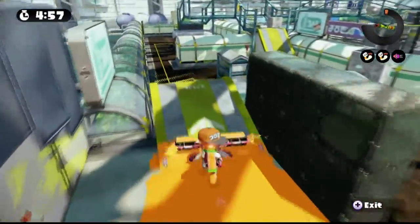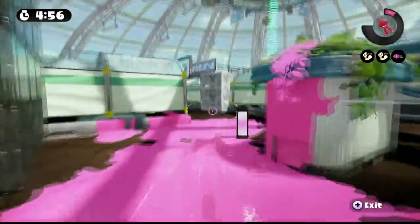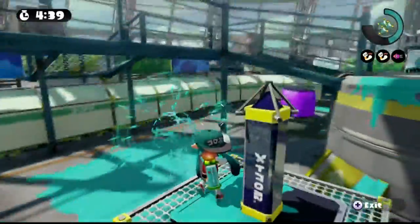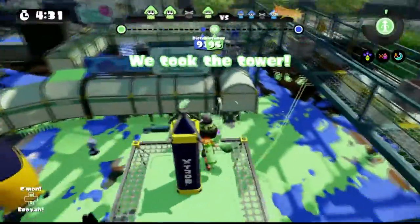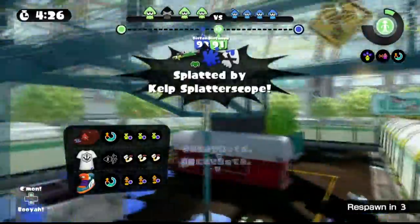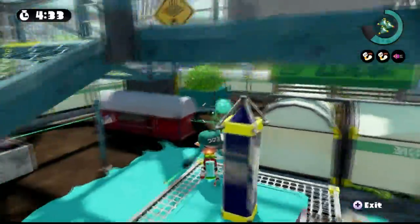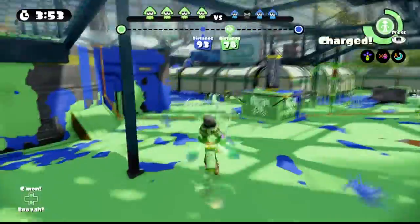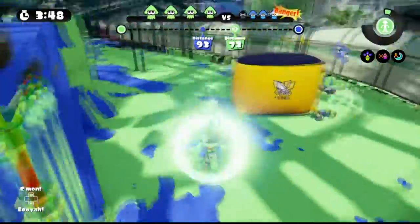Number 1. If you have a short range weapon like a carbon roller, ink brush, aero spray, Lunar Blaster Neo — pretty much any weapon that has a terrible range — you should not be the one standing on the tower. Why? Your opponents with a mid range or long range weapon can easily pick you off. What are you going to do about it? Try to flick your brush or shoot at them from the tower? You're not going to reach them if they keep their distance. If you have a short range weapon, you should instead flank your opponents and prevent them from getting anywhere near whoever is on the tower.